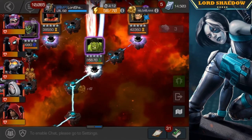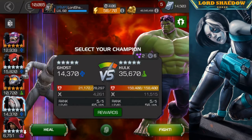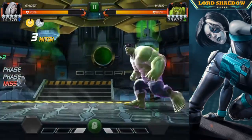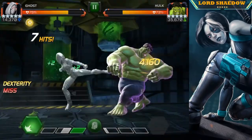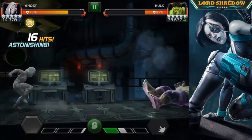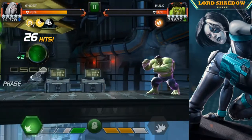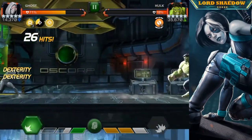Next up is Hulk — not a problem. He gains Fury, but if you know how to fight Hulk you shouldn't worry. His Special 1 can be tricky: if you're close, evade once and you're fine, but from a distance you have to evade twice. I've been caught by that many times. His Special 2 you definitely don't want to get hit by — it'll usually end the fight.